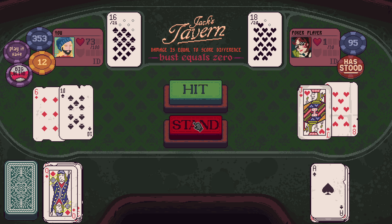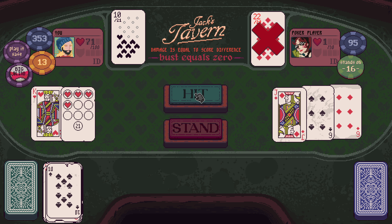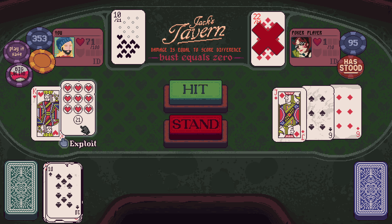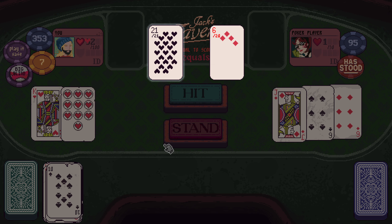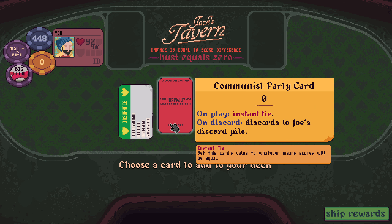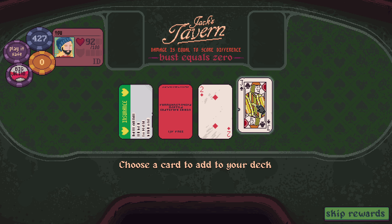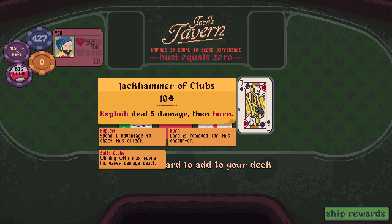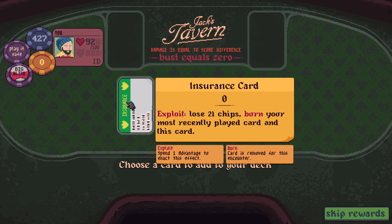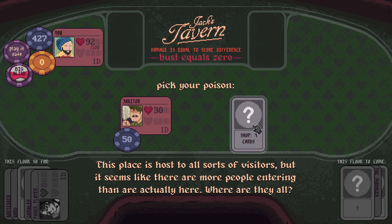The number of ties just seems phenomenal to me — that we could tie that often. That's 21 healing for our trouble. On play, instant tie. On discard, send to foe. Exploit, lose 21 chips — burn your most recently played card and this card. Exploit, deal 5 damage, then burn. Give me insurance, I guess.